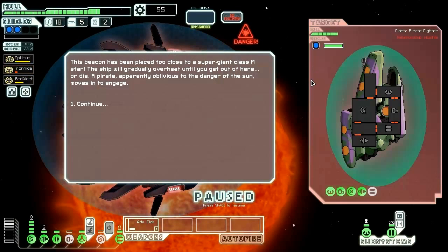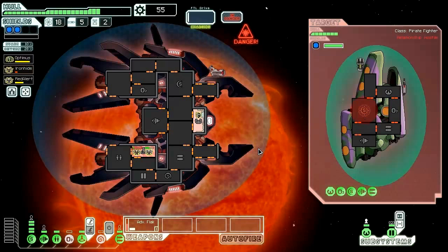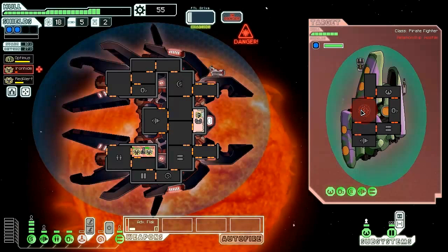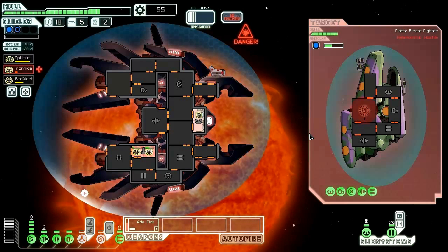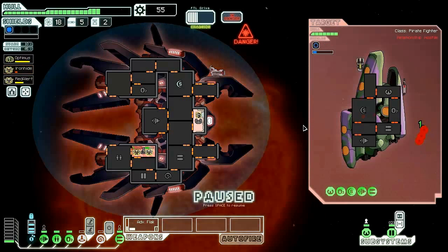At least we've got two level 2 shields. The beacon has been placed too close to a supergiant class M star — the ship will gradually overheat until we get out of here or die. A pirate, apparently oblivious to the danger of the sun, moves in to engage. Their weapons can't hurt us but that sun most certainly can. We also can't jump on board or use our mind control until the Zoltan Shield goes down. Alright Flak cannon — all three hit that time. Convenient.